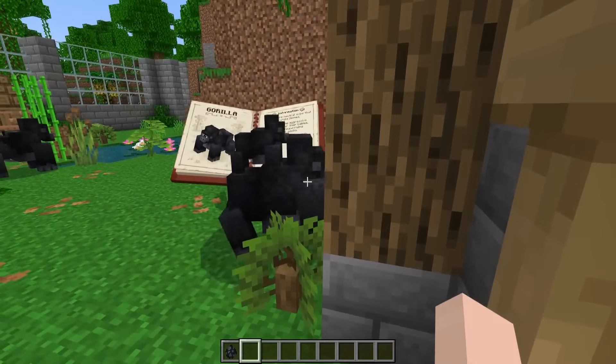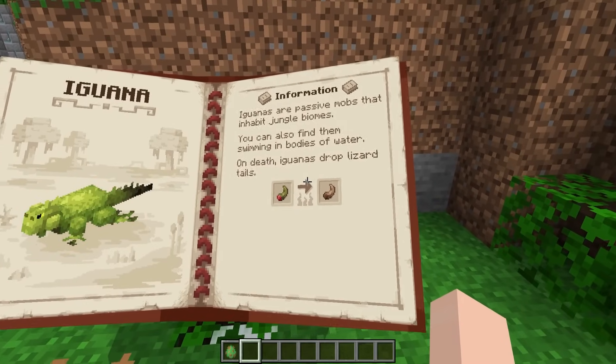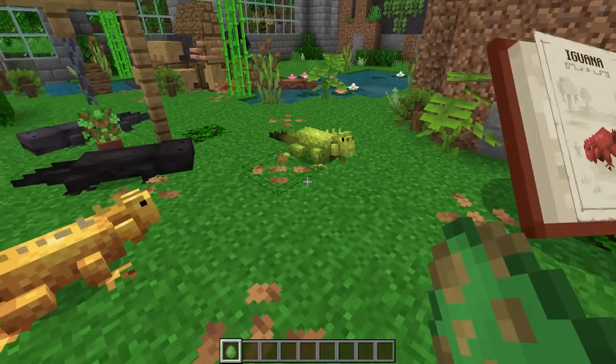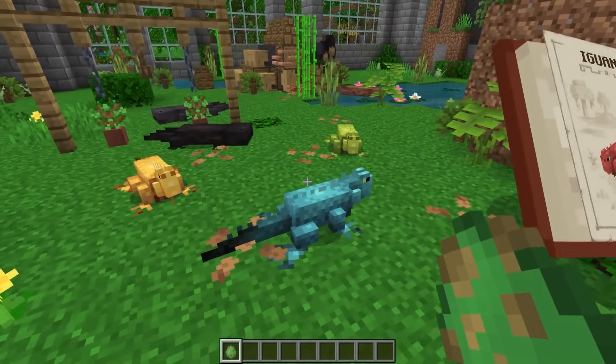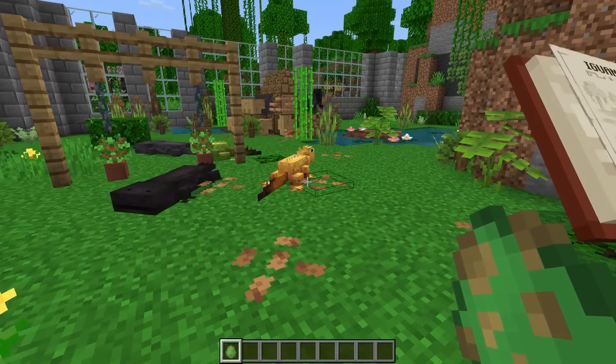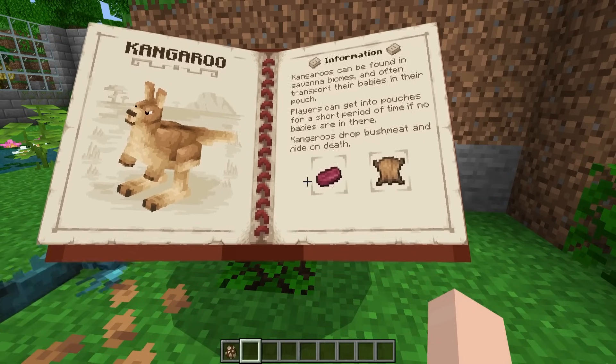We have the iguanas next. You can also eat their tails. Here's what they look like — there are different color variations. Oh nice, beautiful! There you go, little buddies.